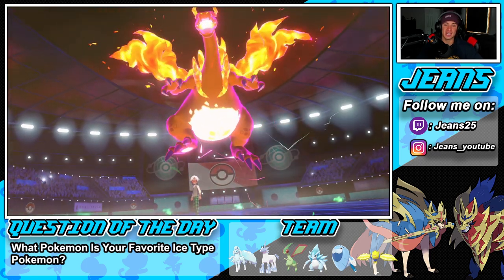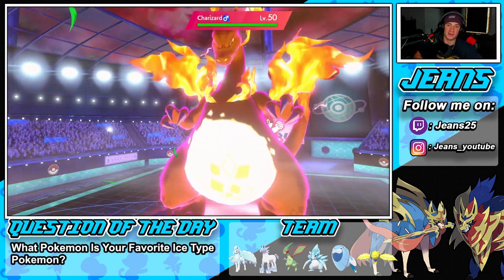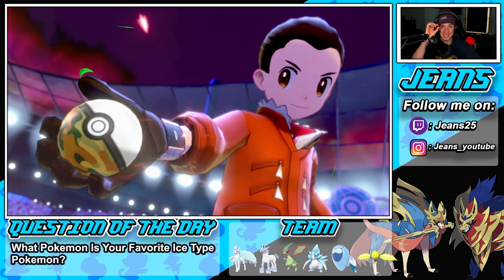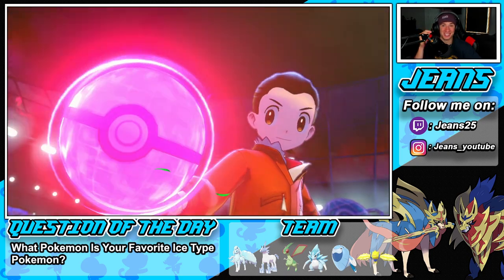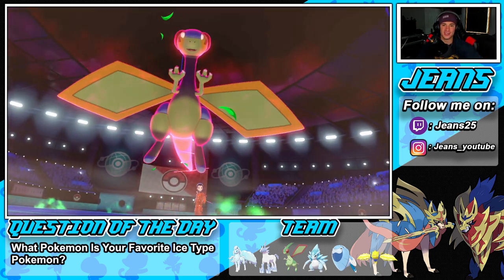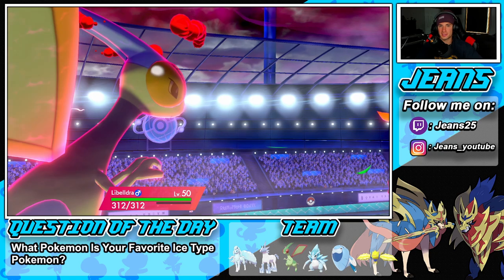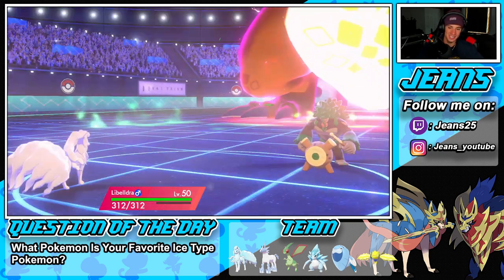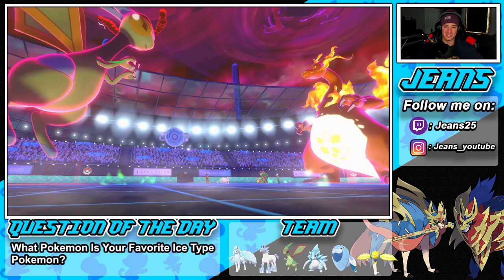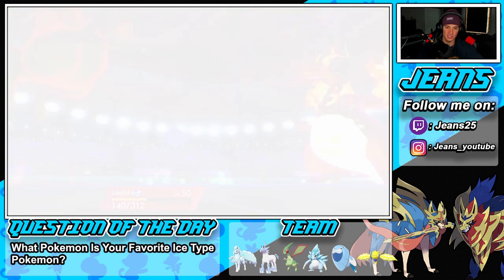It's scary because in sun that Charizard is terrifying. He goes for Max Overgrowth — that's easy to eat for us. Wild Hammer flies through. Protect when Max Wildfire comes out does ridiculous amounts of damage. Super effective shot gets rid of Rillaboom. We still have Sun though, which is scary.